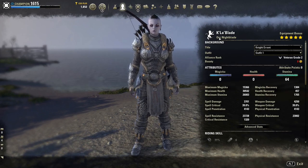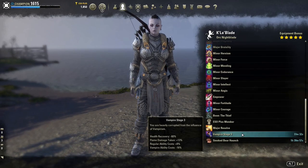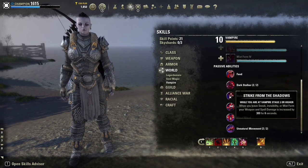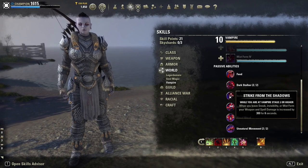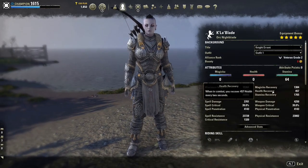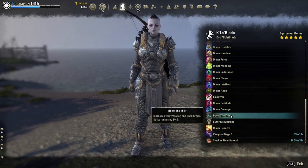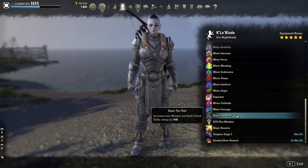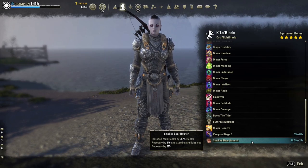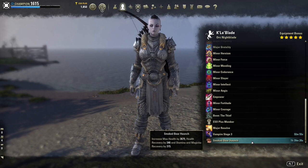We are an Orc for the extra damage and movement speed. And we are also a stage 3 vampire. Vampire is really good to have on a Nightblade because you get some very nice buffs when you leave sneak — invisibility and mist form — and you don't get the sneak penalty either. You probably only need stage 2, but I like stage 3 anyway and our sustain is more than enough. We're using the Thief Mundus stone for the extra weapon spell crit. And we're using the very expensive Smoked Bearhaunch for the max health, health recovery, stamina and magicka recovery. There are cheaper alternatives, but I really like this one.